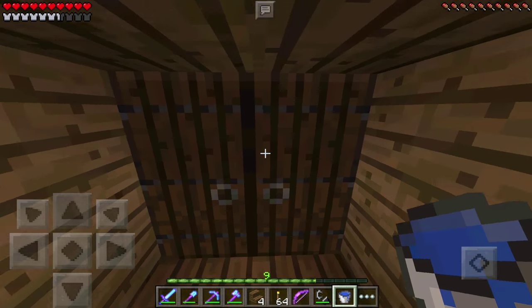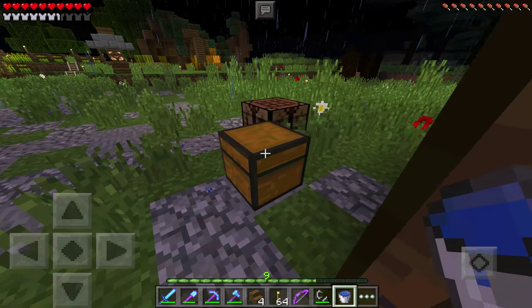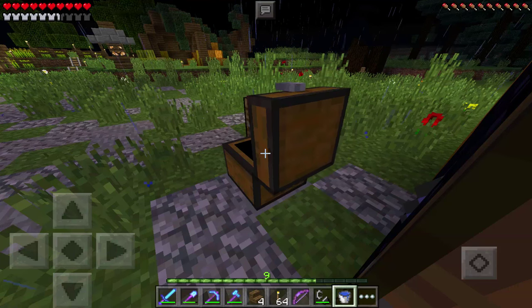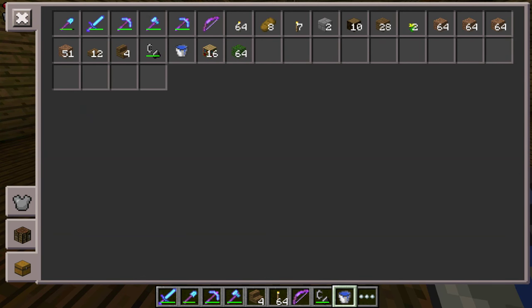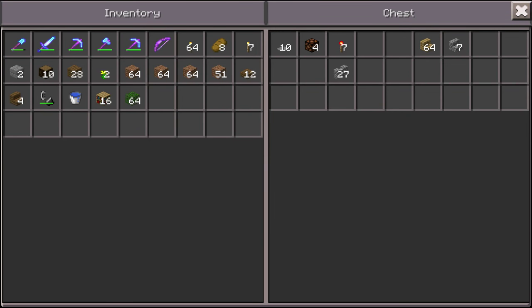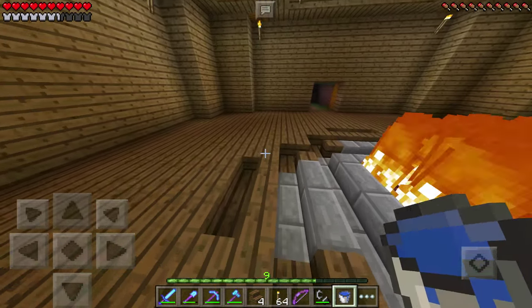Alright, I think we're good with that design. Now I want to get started on the next part of this build — it's going to be a little hard to describe, you guys will just have to see for yourselves. I'll close the doors behind me. This is going to be like a bench, which should be pretty cool. I did craft the stairs earlier — I always prepare. Well, I'm trying to, and hopefully it'll make the episodes a little bit easier to follow and more entertaining.